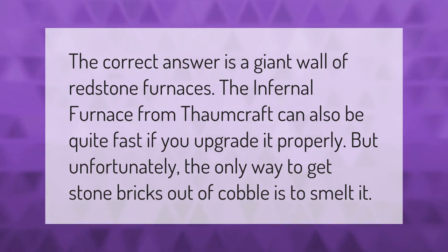The correct answer is a giant wall of redstone furnaces. The infernal furnace from Thomcraft can also be quite fast if you upgrade it properly, but unfortunately the only way to get stone bricks out of cobble is to smelt it.